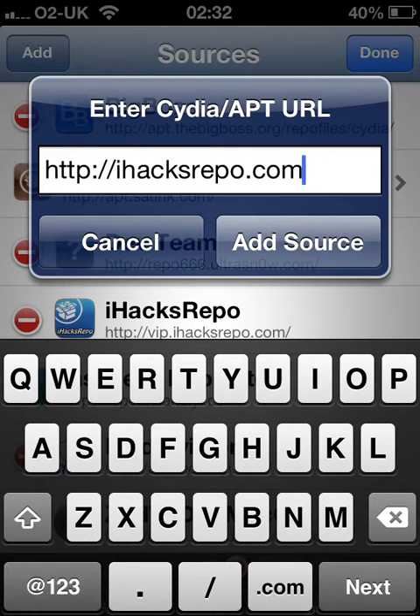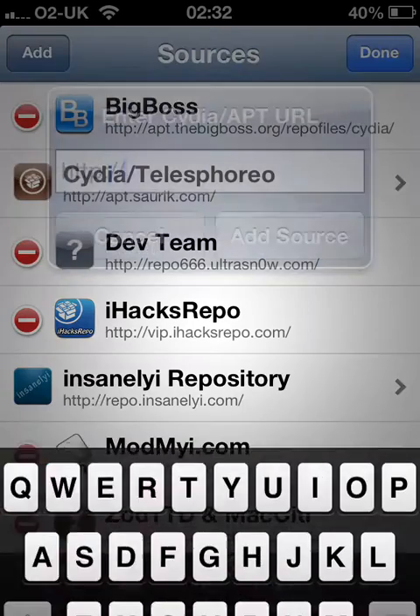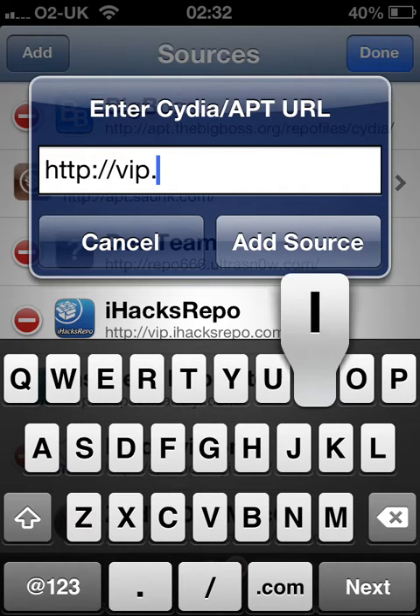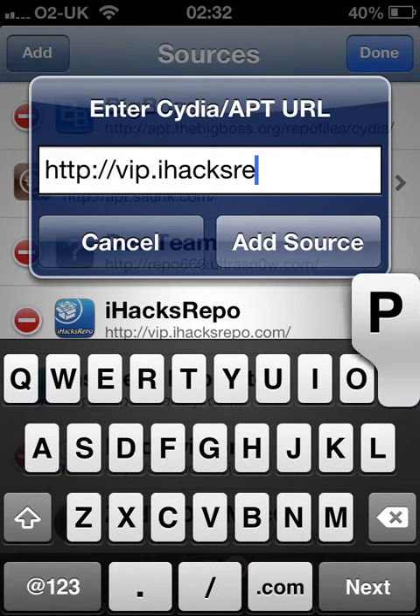Now if you're a VIP on our site, you want to add vip.iHacksRepo.com, simple as that, then click 'Add Source'. If you are a VIP, you need to make sure that your UDID is in your forum profile and that your forum profile is a VIP account — that's the only way you'll be able to add the VIP repo and get packages off of it.